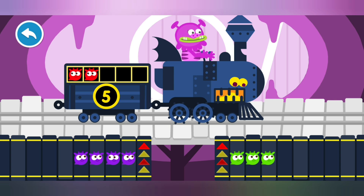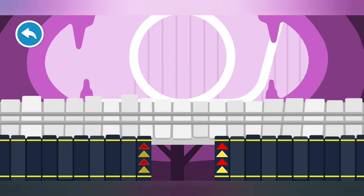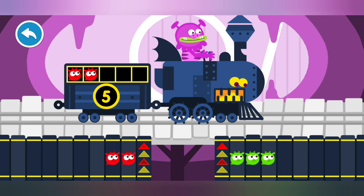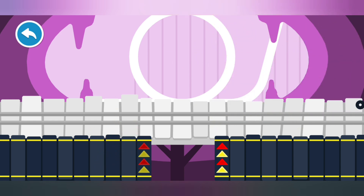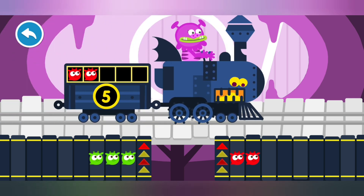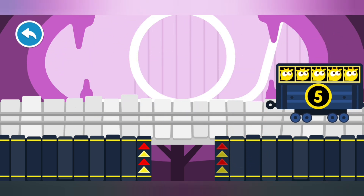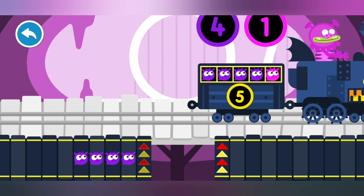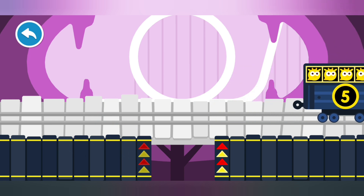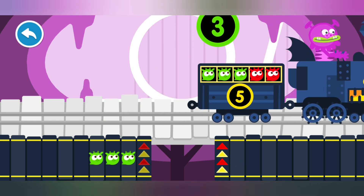One, two, three, four. Tap on the queue of numsters who will fill the roller coaster up to the number in the circle. Two, three, four — make five. Wonderful! Two, three, four — make five. Yes! That's right! Two, three, four — make five. Two, three, four — make five. Five! Well done! Three and two make five.